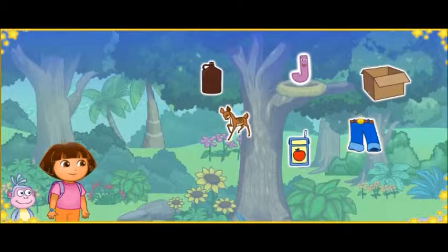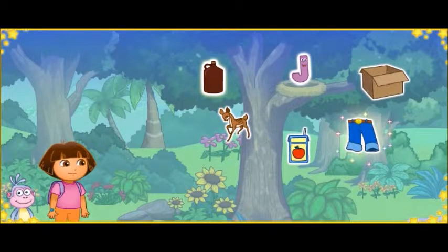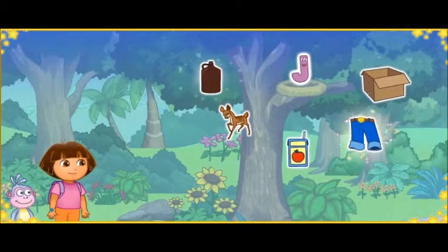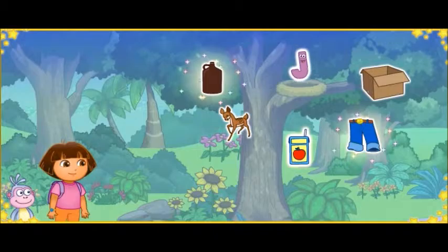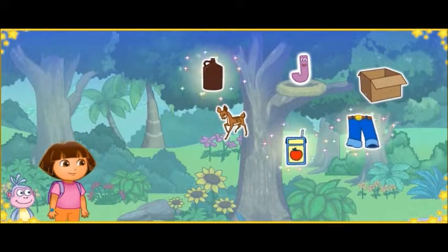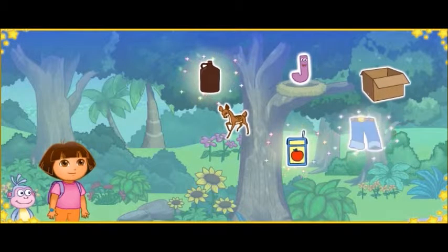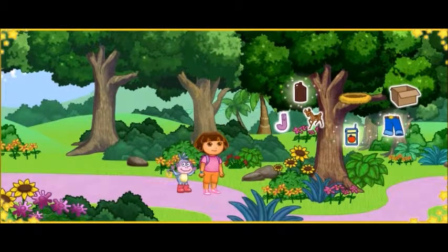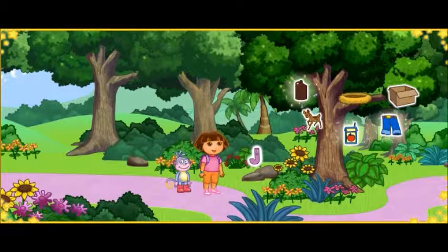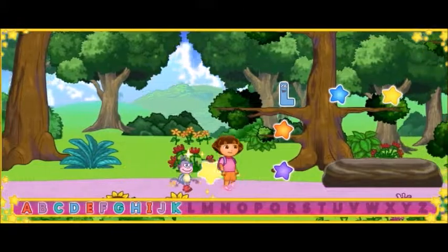Look, Dora! We made it to the A, B, C tree! Uh-oh! That letter's all the way up in that nest! We need your help to get it down! To get the letter down, we need to click on three things that start with the letter J! Yes! Jeans start with the letter J! Jug starts with the letter J! Excellent letter finding! Juice starts with the letter J! Jug, juice, and jeans all start with the letter J!